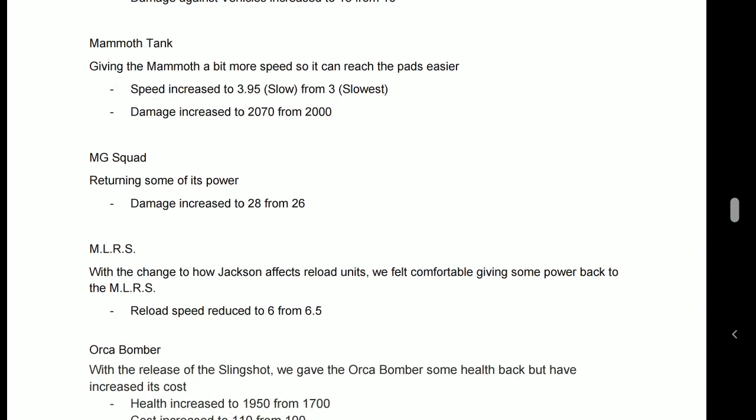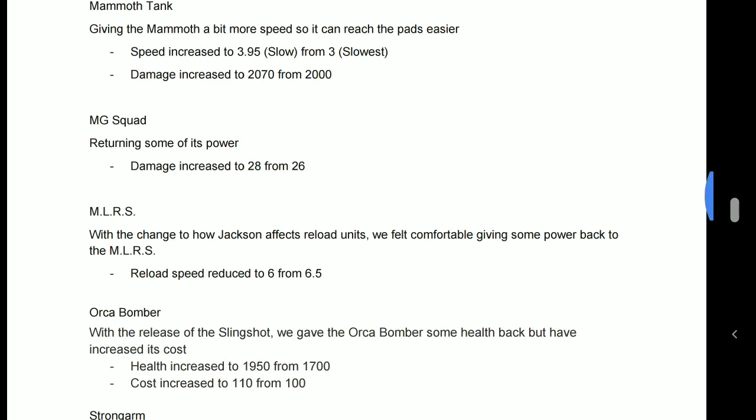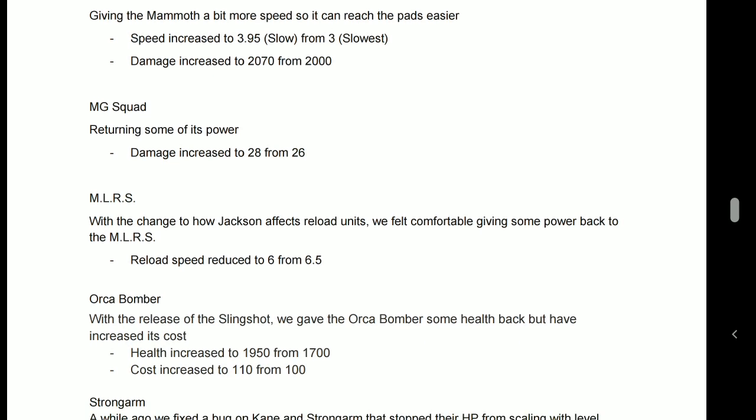Mammoth tanks have got a significant speed increase — not huge in itself, but notable — and the damage has been increased. The last patch didn't even mention that the Mammoth now has ammo: rather than a one-two shot, it actually has two shots that reload, so if it only fires one it's still got a shot in the chamber while reloading. The speed increase means that when you eventually get a Mammoth out, it can possibly actually do something before the game ends, so I'm all for that.